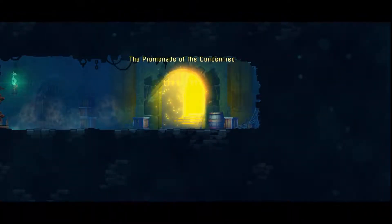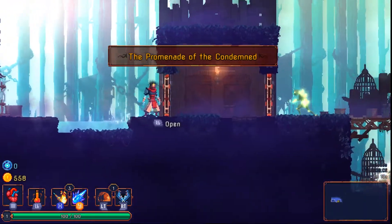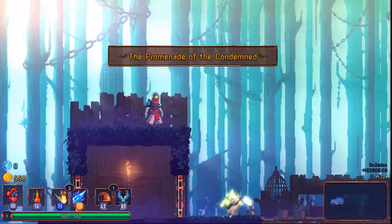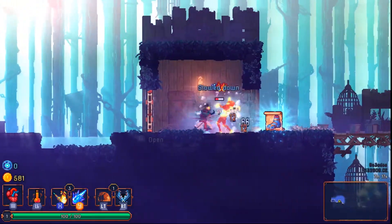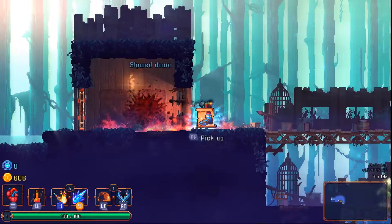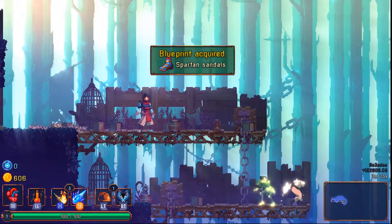I don't know how I feel about this run — we didn't get that many level ups in the previous level. I got a heart, so that's going to save us, but we've got good damage. That's the one thing we have going for us, so we can jump on guys. We got ourselves a new blueprint: Spartan Sandals. That's new.